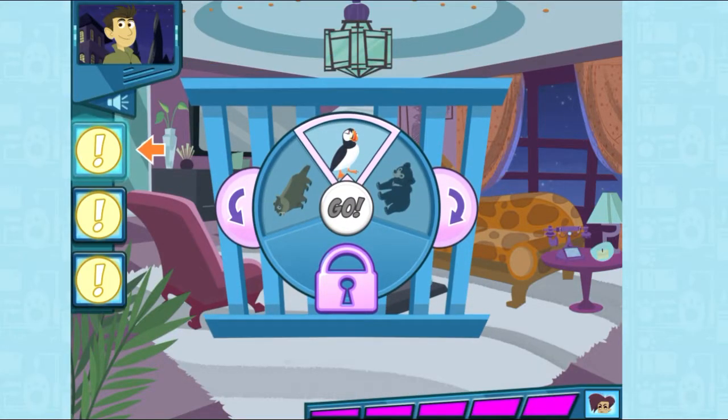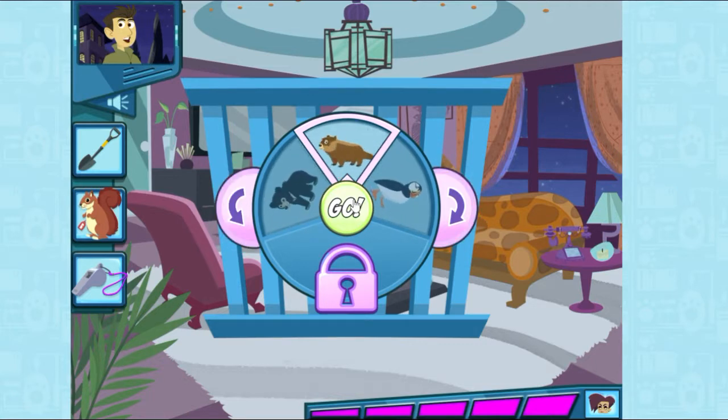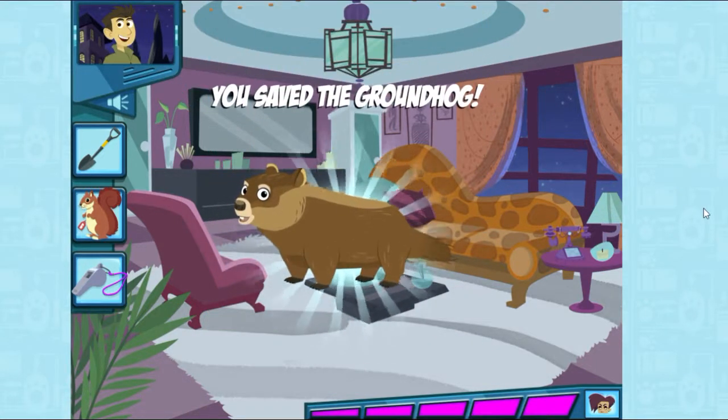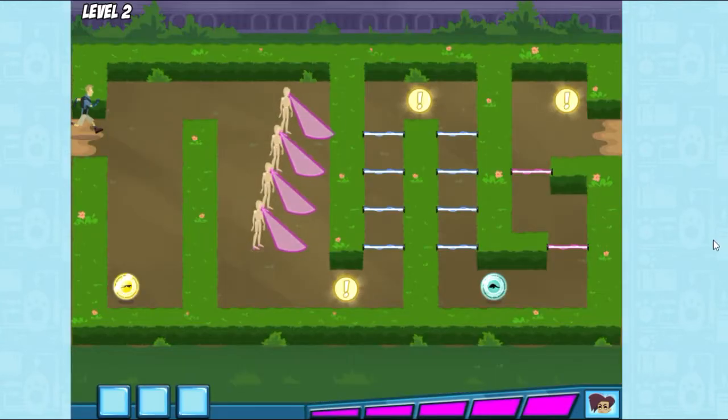Guess which animal is in the cage. This animal likes to dig and burrow. This animal is a chubby member of the squirrel family. This animal whistles to warn others of danger. Once you think the correct animal is on top — we did it!